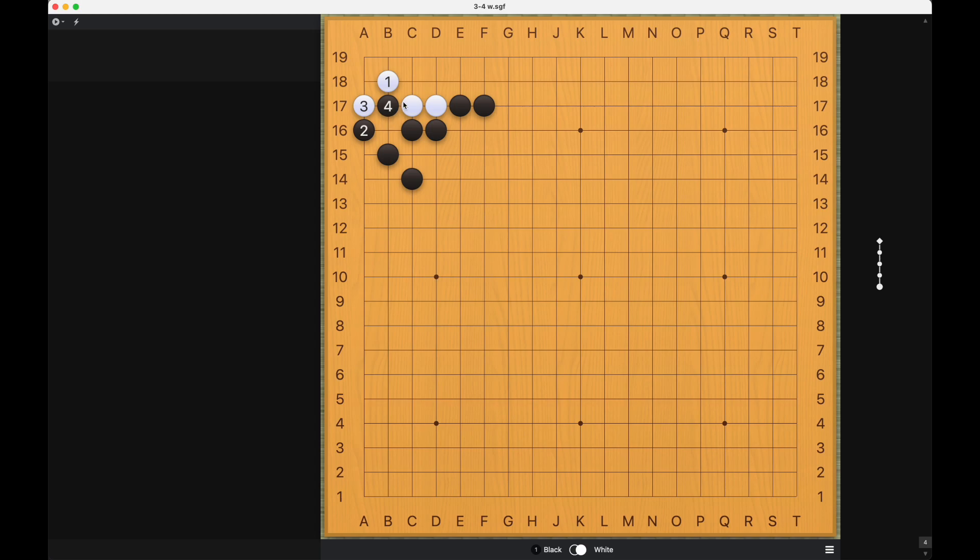Where are the two eyes? So Black captures the ko first, and if White captures back, and Black relents by connecting to this stone — now how does White live? The answer is to simply increase the eye space, and White will be able to live like this.